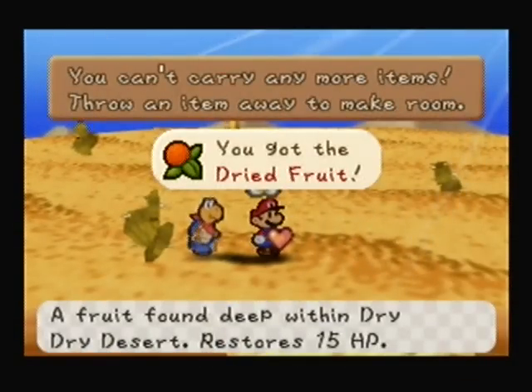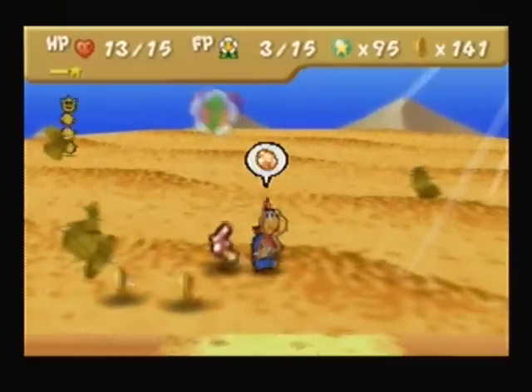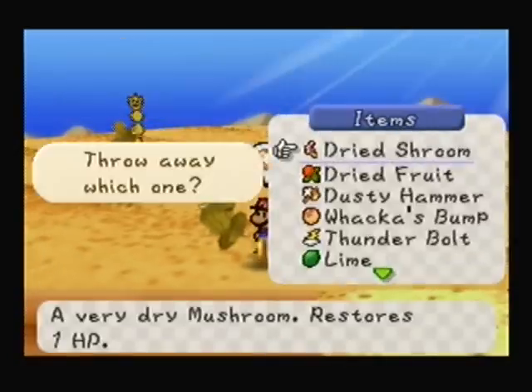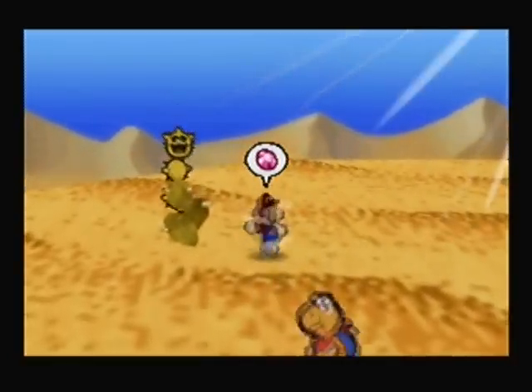Here's a Dried Fruit. Pokis will sometimes randomly drop Dried Fruit. It heals 15 HP, so besides the Whack-a-Bump, at this point — unless you cook something — it's the best healing item, because Super Shrooms only heal 10.